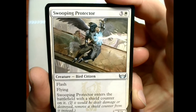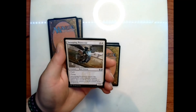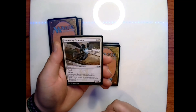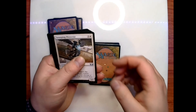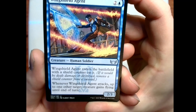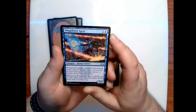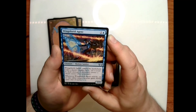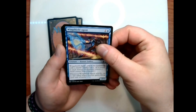Swooping Protector: three and a white for a 2/1 bird citizen with flash and flying — enters the battlefield with a shield counter on it; if it would be dealt damage or destroyed, remove a shield counter instead. Wing Shield Agent: two and a blue for a 2/3 human soldier — enters with a shield counter; whenever Wing Shield Agent attacks, up to one other target creature gains flying until end of turn.